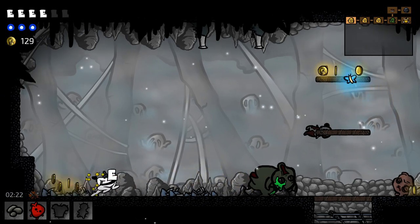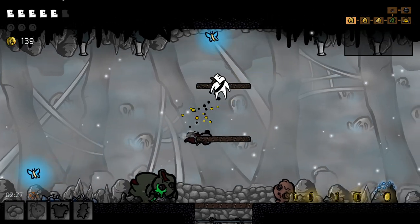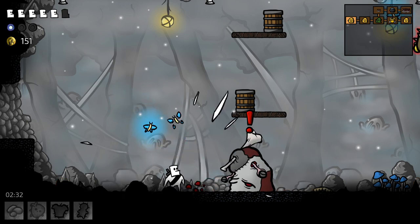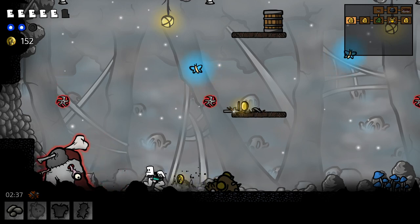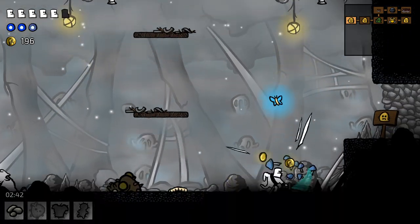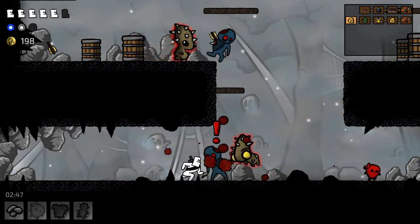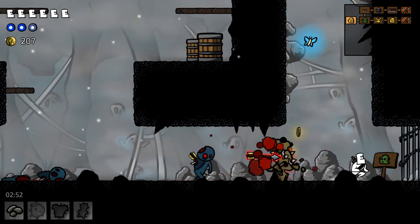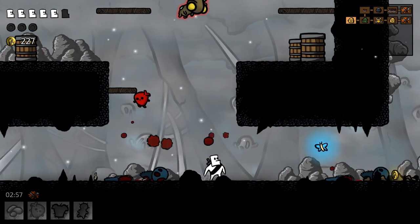That was a little difficult there, we made it through. We can fire off our little heart boy here to heal up a little bit — really got to remember that heart's available to us at all times. Stunning this guy out of his abilities immediately upon hitting him is really nice, actually really nice. I got hit immediately straight after that, but that's fine. I can use the heart again, energy comes back quick enough.